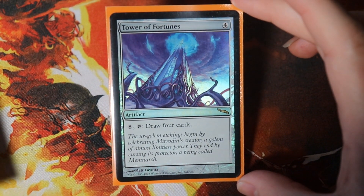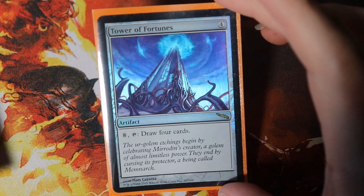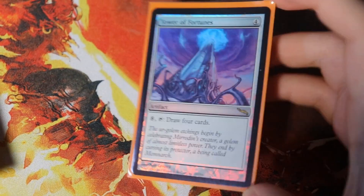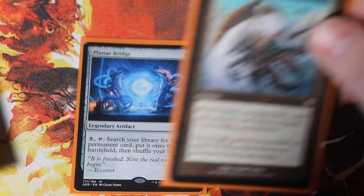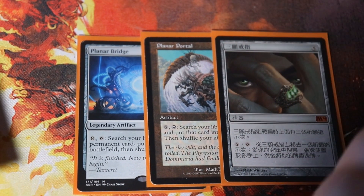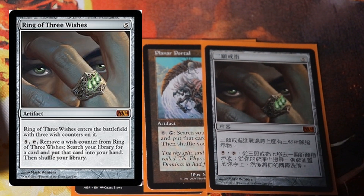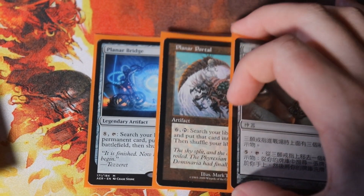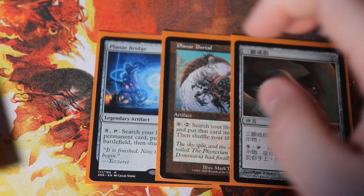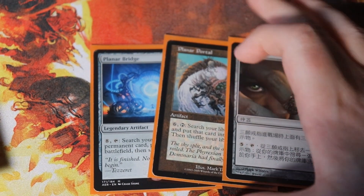Tower of Fortunes — tap eight to draw four cards, which is basically nothing once we have a doubler out and all of our lands, so we just draw four cards per turn. Then we have our tutors: Planar Bridge, Planar Portal, and Ring of Three Wishes. All three of these let you pay a certain amount of mana to tutor for any card — like a Demonic Tutor. Mana is no issue in this deck; you'll make a billion mana and can specifically tutor for whatever combo pieces you need and just win.